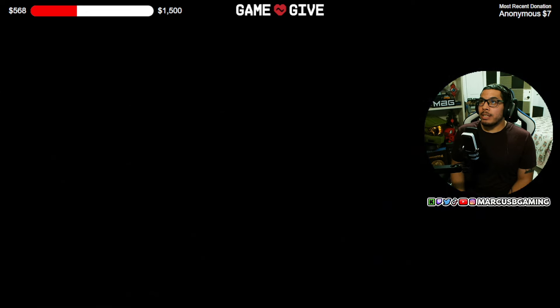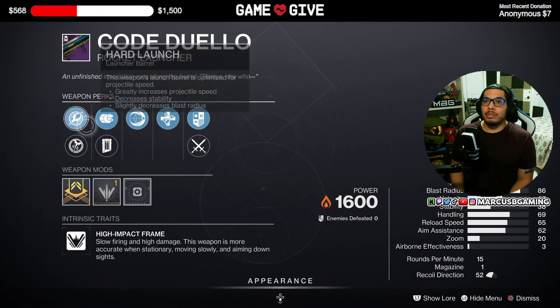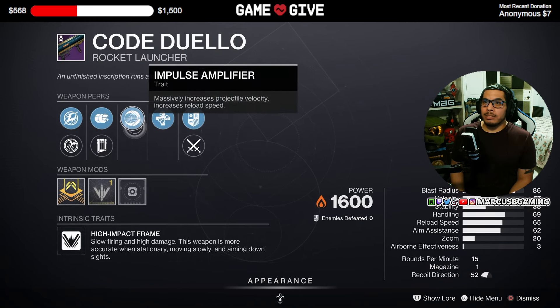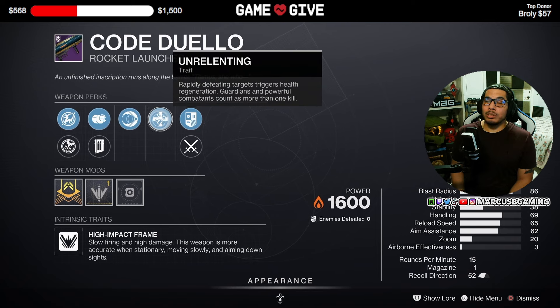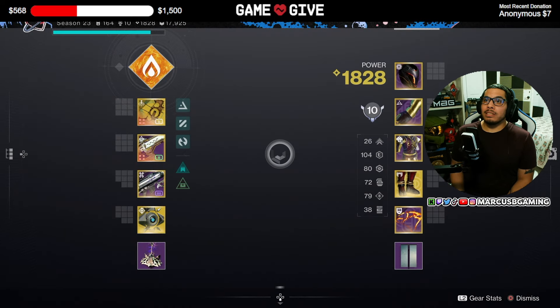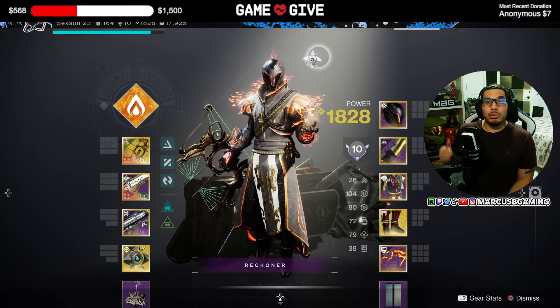Then there's a Cold Duelo rocket launcher — this one is Solar — with Hard Launch or Quick Launch, Alloy Casing or Impact Casing, Impulse Amplifier, and Unrelenting, which helps you recoup your health when getting multi-kills. This is more for ads content. There are way better rocket launchers out there in my opinion for PvE. It comes with a Blast Radius masterwork.